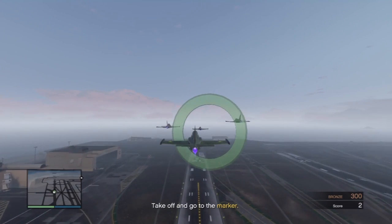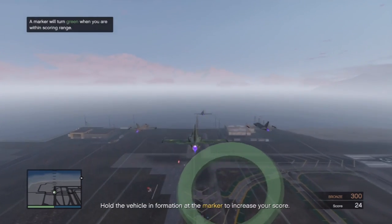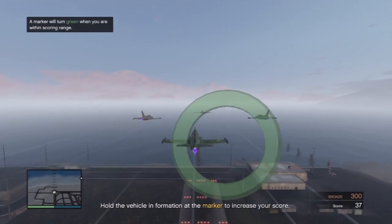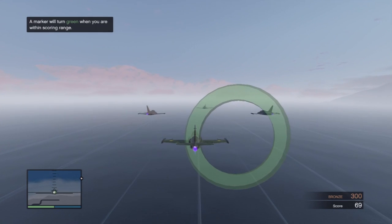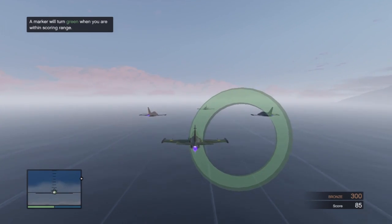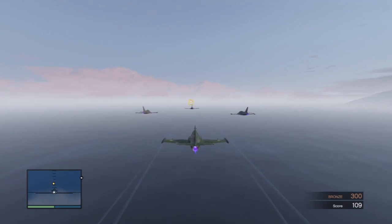Once you're airborne, let the jet ease itself out. Don't fidget the thumb sticks — it will only make it harder to maintain. You get points as long as you are within scoring range, so as long as the circle is green, there is no need to fully adjust yourself. Any adjustments when you're cruising can make your jet a lot less stable in flight.